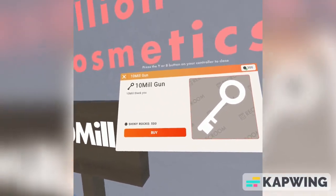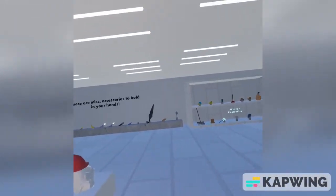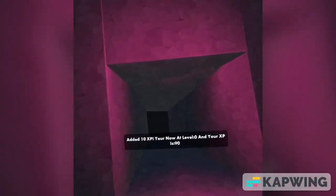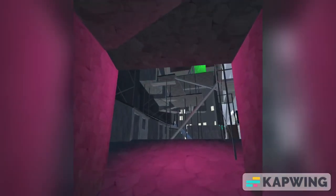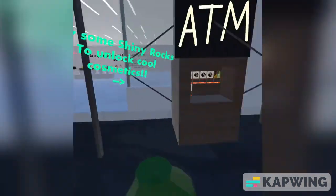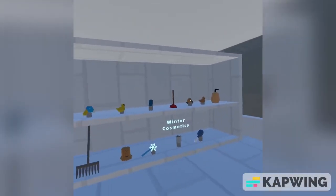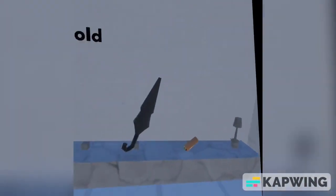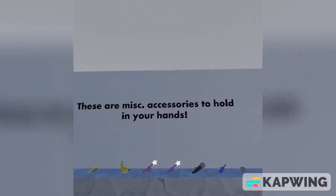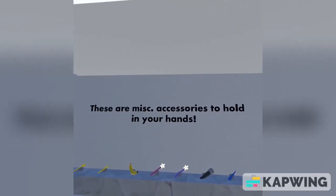Sorry, my thing is in the way. What is this? And then a block. How many shiny rocks do I have? I forgot — I think you check over here. No, you check your shiny rocks — how do you check your shiny rocks? Winter cosmetics — wait, is that a frozen turkey? It is. And then these — I don't know what that stands for — accessories, so hold it in your hand.